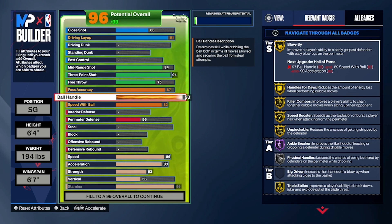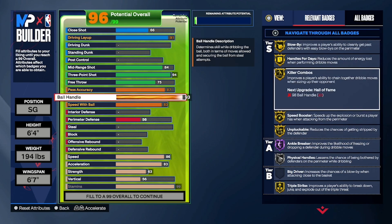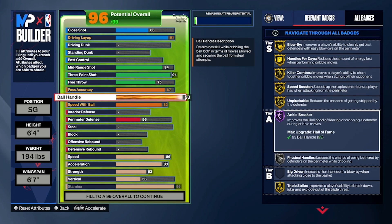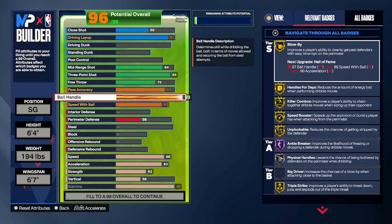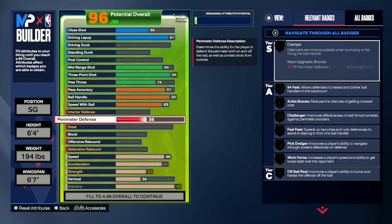At a 93 ball handle you also get hall of fame ankle breaker. For anyone who's watched JP play, a big part of his game is his ability to break down defenders especially in one-on-one situations, so badges such as blow-by, killer combos, speed booster, hall of fame ankle breaker, and hyperdrive all play a key part — when he's running down the court he has a way of getting around as he wishes.